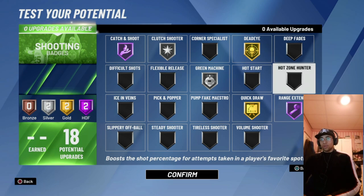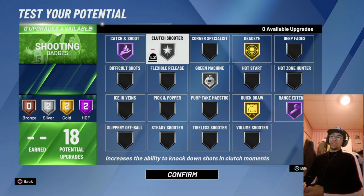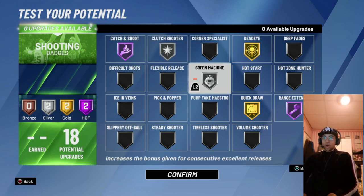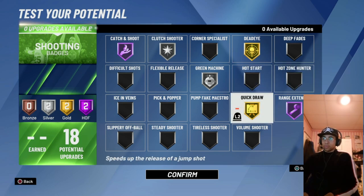I'm not using hot zone hunter at all. I think clutch shooter is a better badge in 2s — not in Rec, but in 2s — because if either your team or the opponent's team gets 15 points, this badge starts working. It's a huge comeback badge. I'll explain it in a different video, but I use clutch shooter over hot zone hunter.